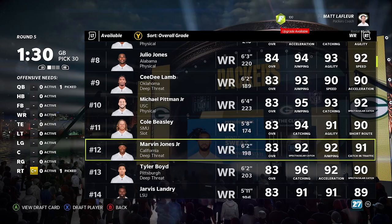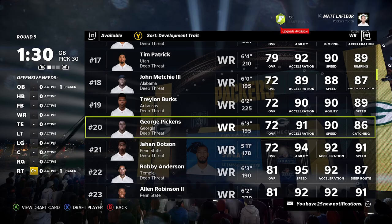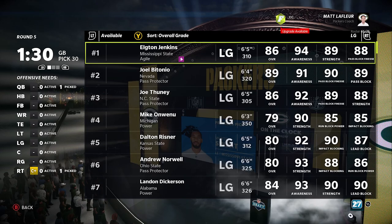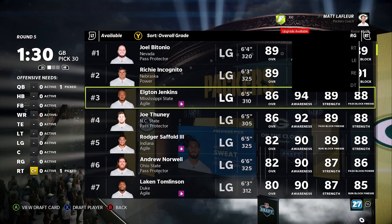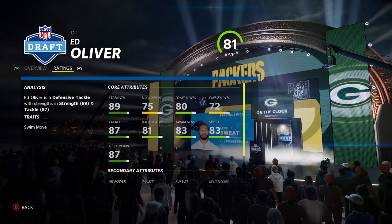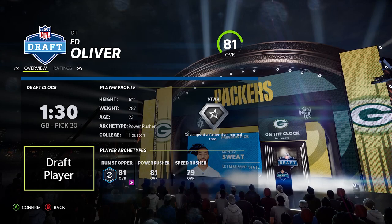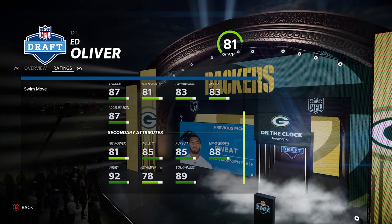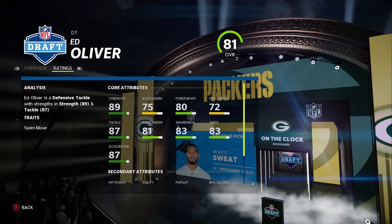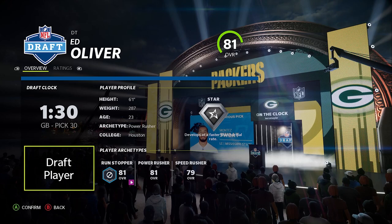DT is one of the easiest positions to draft in the draft, but there are other easy positions too. I want to develop the D-line a little bit, which is one of the tougher positions to develop. Ed Oliver is going to be my choice — he's super athletic, good power move and block shed, and really young. He's a solid player but his trade value isn't crazy great.